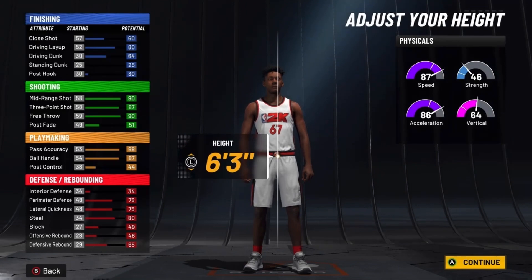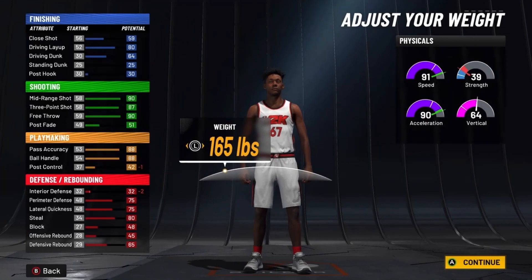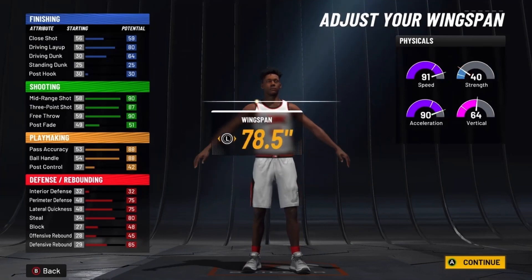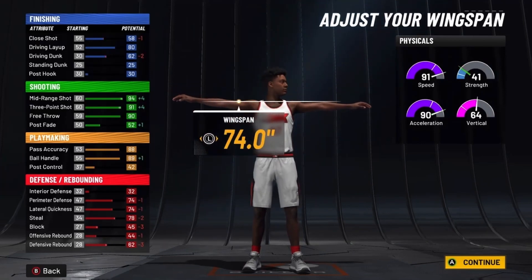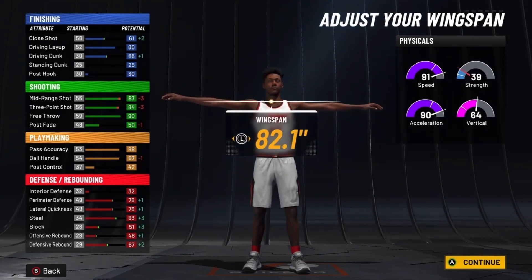For the body shape, you want to go solid. For height, you want to go down to 6'2" just to get that extra speed. Put the weight down to 169 pounds to get that 90 acceleration. Now the wingspan — most play shots go with the minimum wingspan, but for this build to be different, you actually want to go 1 below the max wingspan.